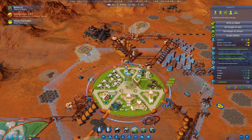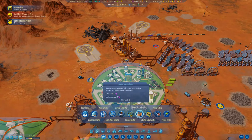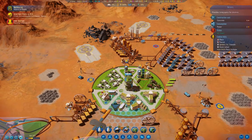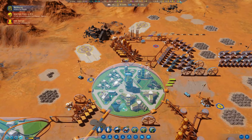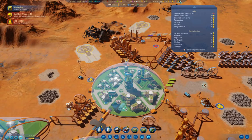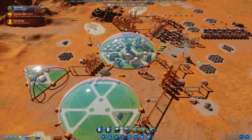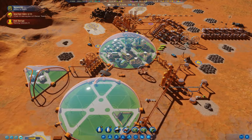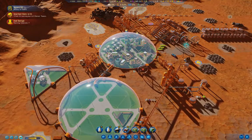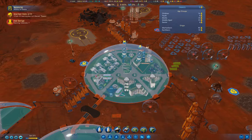We'll go in here, remove the statues, and go under homes — nursery — and we'll stick that in there. Now we're down to three renegades, and we've got 19 earthborn left. We've got another nursery — that will definitely help some things. We've got a pretty substantial workforce coming up from below, which is definitely going to be beneficial for the colony as a whole.